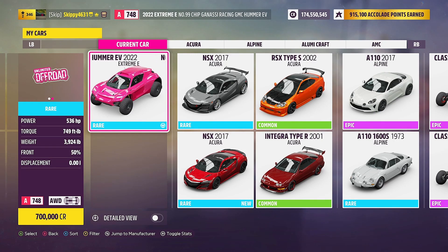I'm going with the brand new Xtreme E, available from the auto show at 700,000 credits. No upgrades, no tuning setup is needed — you can bring a bone stock car.